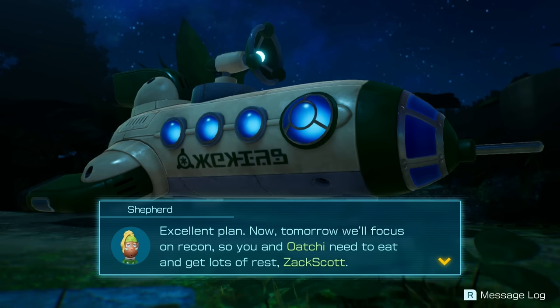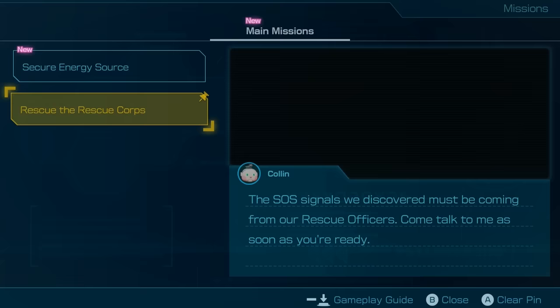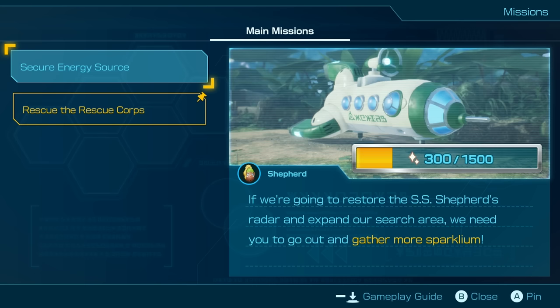Excellent plan. Tomorrow, we'll focus on recon, so you and Ochi need to eat and get lots of rest, Zach Scott. But don't forget to review your missions before heading to bed. Great — we did that. So our next mission is to find even more and to rescue people. More energy, more rescuing. Sounds good honestly — I'd say that's a solid mission plan for the next day.